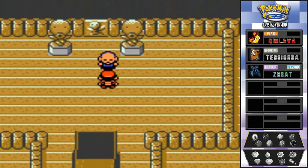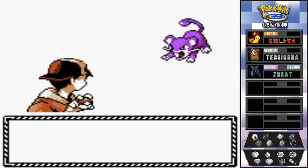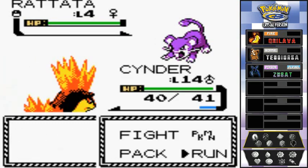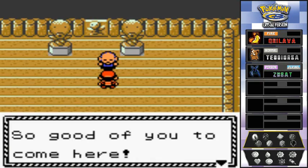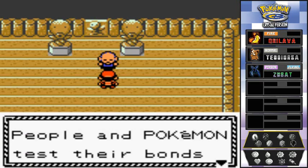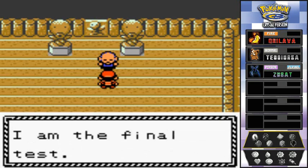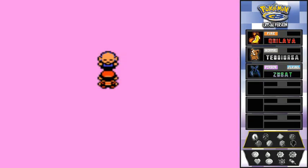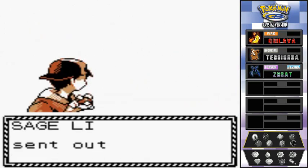I ran into a Rattata before talking to the elder — and off-screen I already captured one, so I don't need another. The elder says Sprout Tower is a place of training where people and Pokemon test their bonds to build a brighter future. He's the final test. This is the final battle in Sprout Tower against Sage Li.